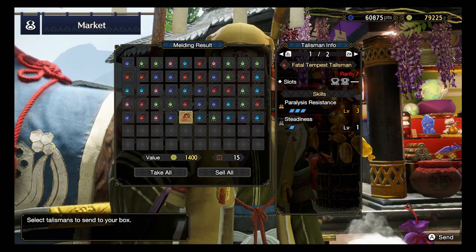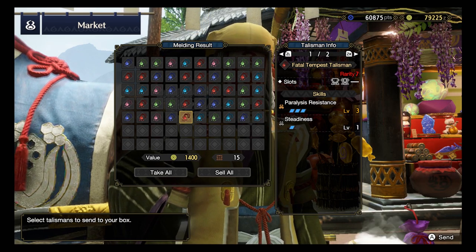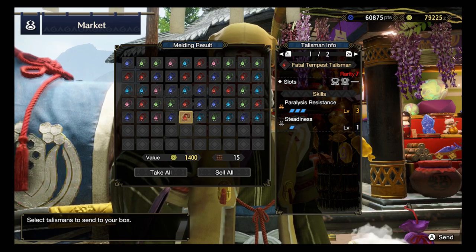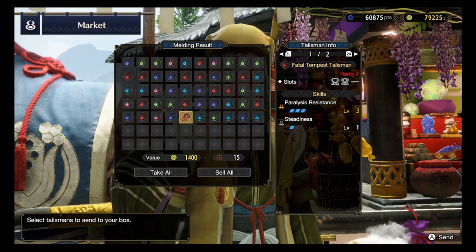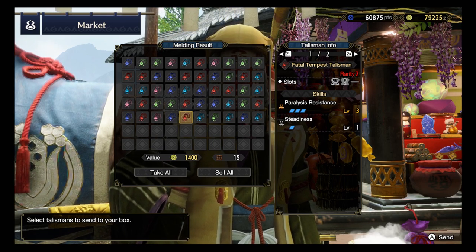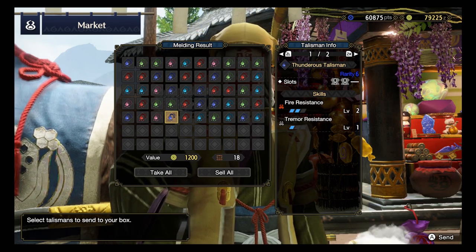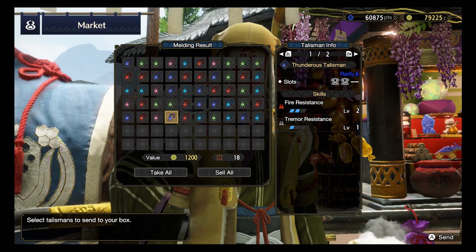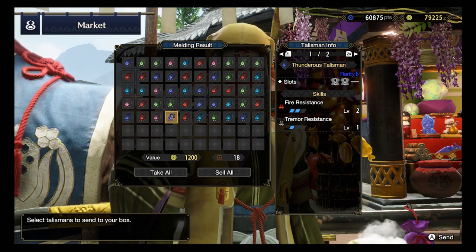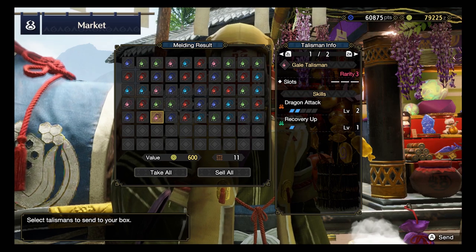If in the future there are some crazy paralysis monsters, then perhaps this talisman will see its use. And what's more, with the level 2 and level 1 slots it does provide some form of freedom in your builds - so okay, I'll take that. Rank 6: Fire Resistance 2, Tremor Resistance - really? On the Rarity 6, give me a break. Dragon Attack 2, Recovery Up 1 - Rarity 3, no slots.